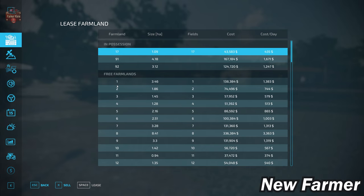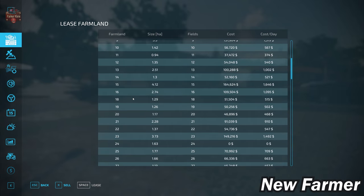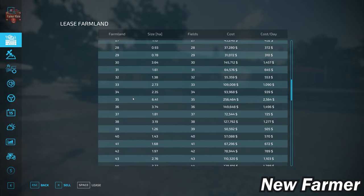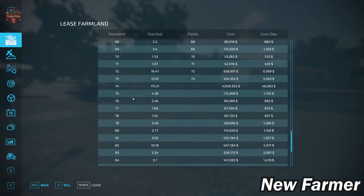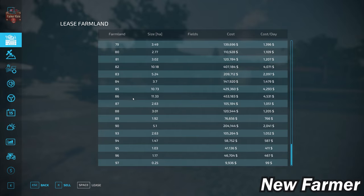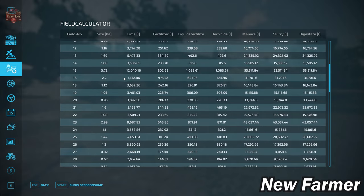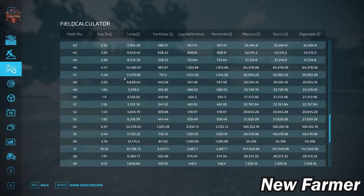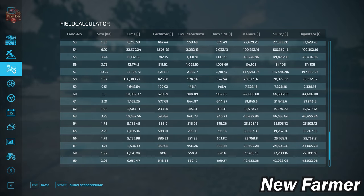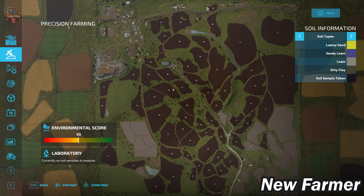The farmland lease screen shows all viable farmlands, their sizes, which fields are included, and their cost. We can cross-reference that with the field calculator screen, which shows the specific size of each field. With respect to the precision farming soil map, this map uses the generic soil map, so let's see how it's applied to these fields.